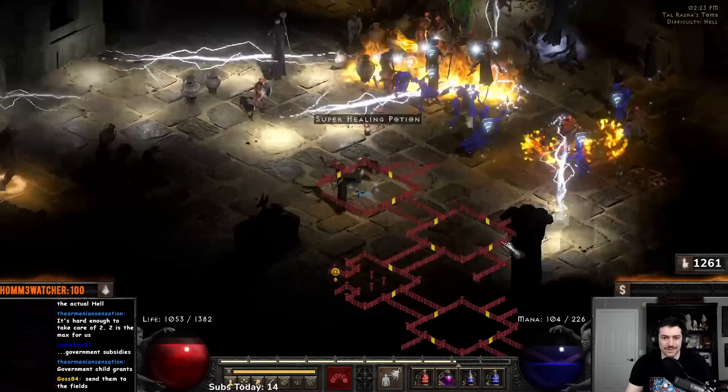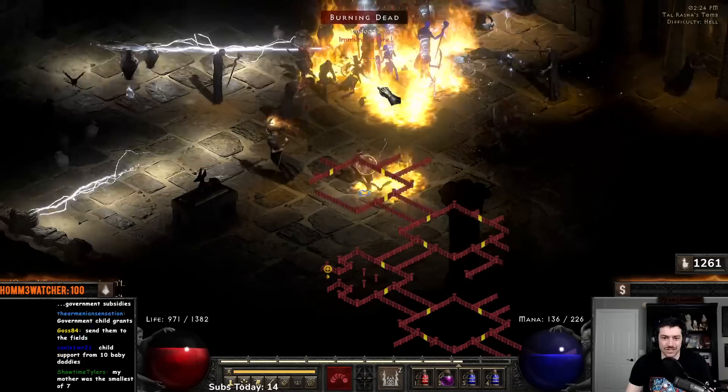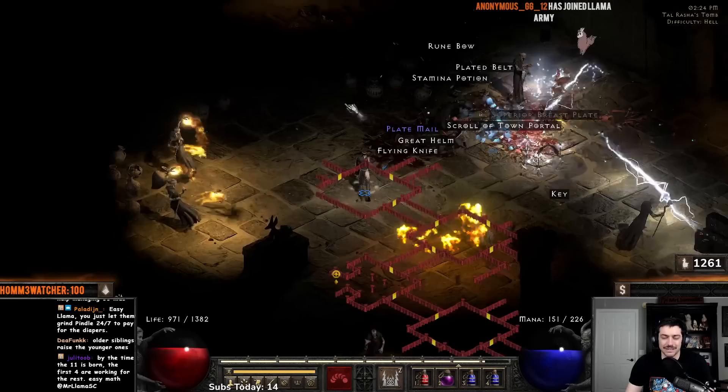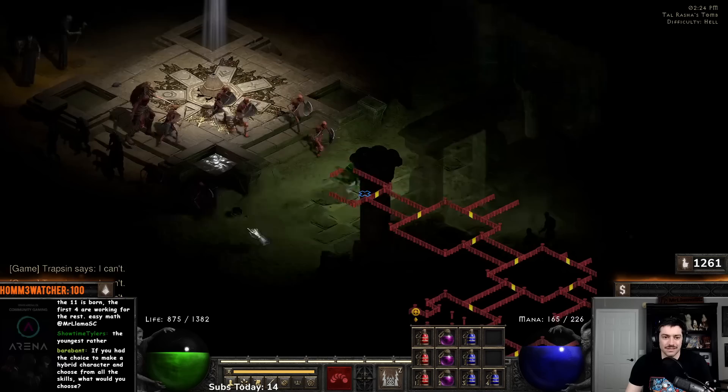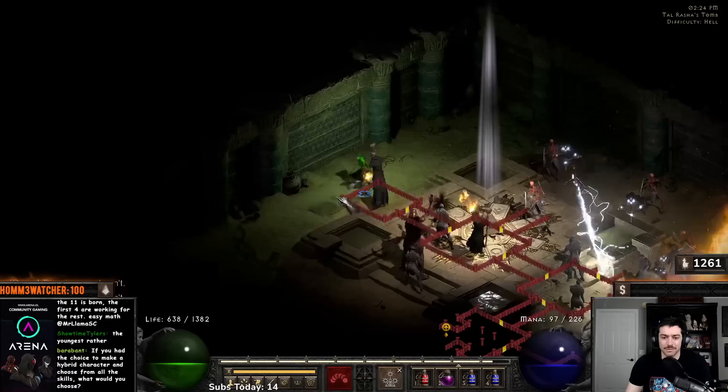Here we go again — get a nice group going over here. Make sure you have a mix of Death Sentries and light sentries. I'm kind of alternating putting them down — you definitely want to start out with more light sentries then shift into some death sentries. You just want to make sure you're continuing to do enough damage and also killing corpses while doing the damage. I guess the first four kids are working by the time the 11th is born — at that point you just make them pay for it.